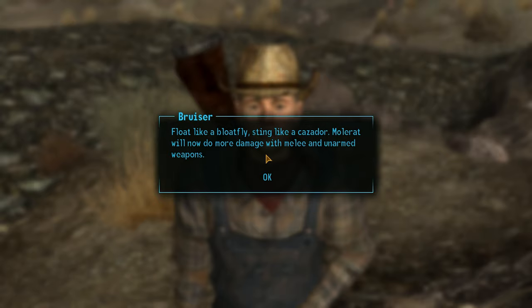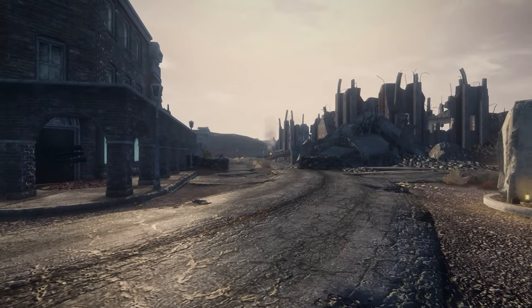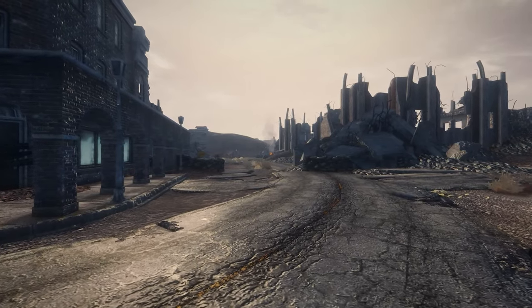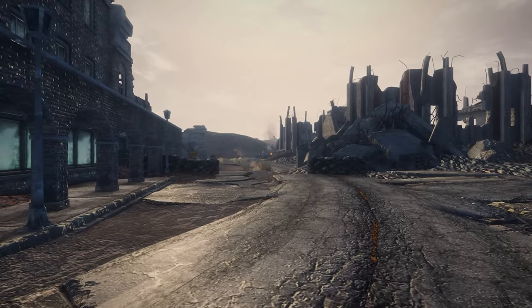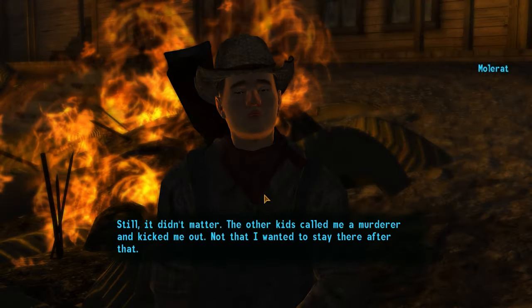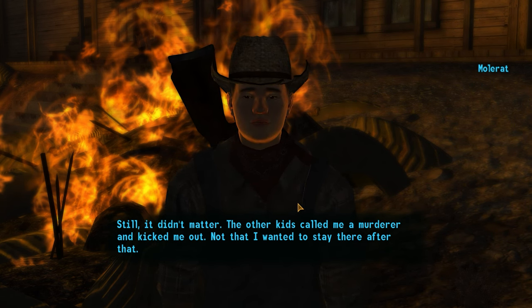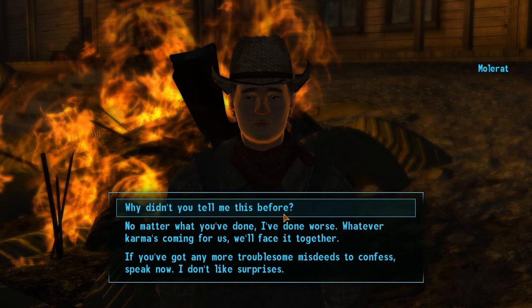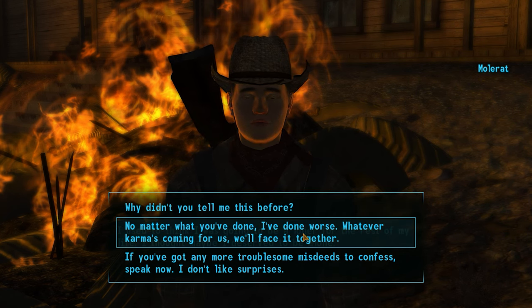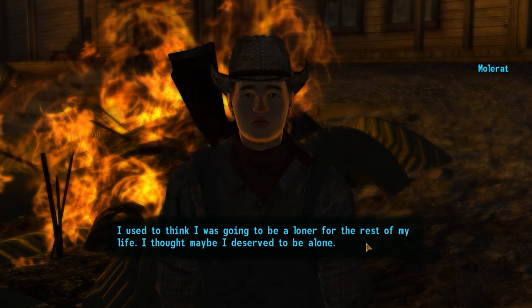For example, if you have a Strength stat of 8 or higher, you can increase his melee and unarmed damage by 10 percent. At certain points during your travels, he'll ask you various questions, and depending on your answers during these conversations, he'll gain one of four unique perks. These range from dealing more damage to abominations or raiders, or even dealing more damage against everything — assuming you have evil karma.